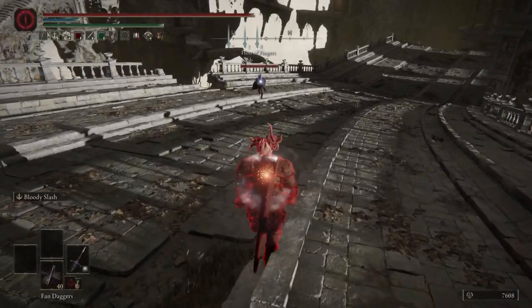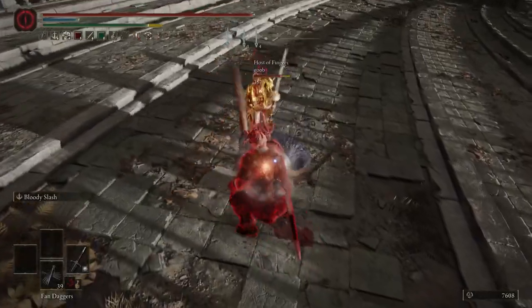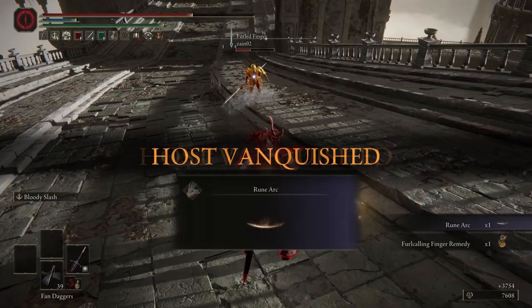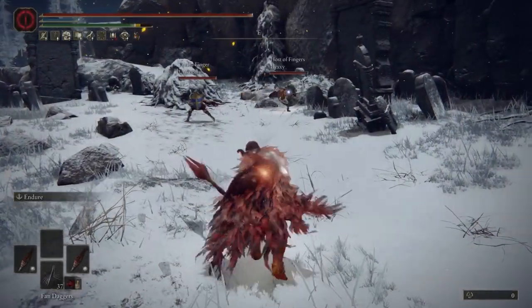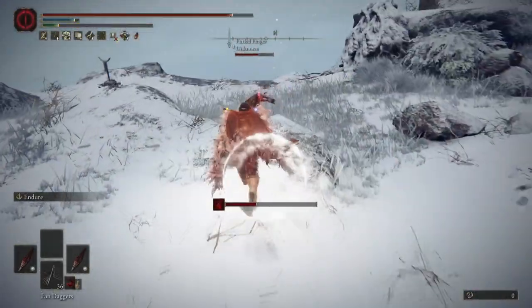A lot of the time the situation in Elden Ring is that you invade into a three-man squad, they're out in a big open area, and your best option is basically to run until one of them isolates themselves or you find a patch of enemies to distract them. But if they're just going to wait there, there's not much you can really do if you don't have a setup that could one-shot.